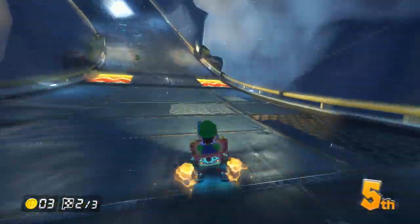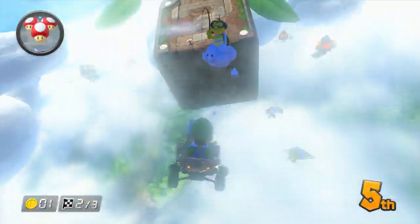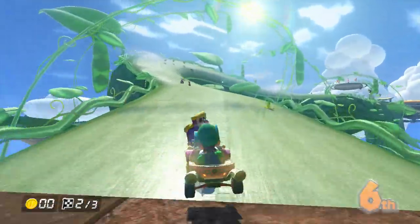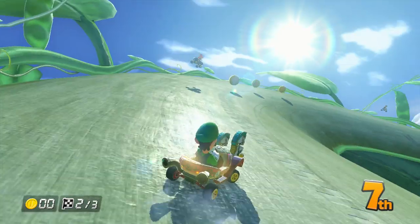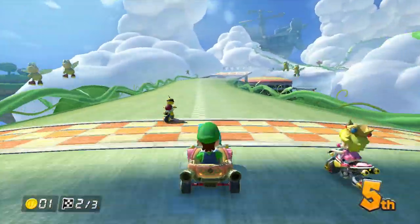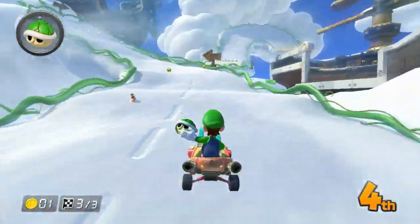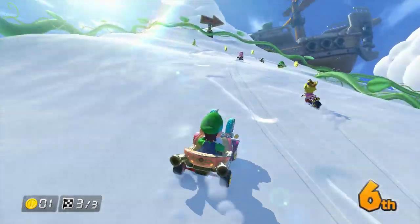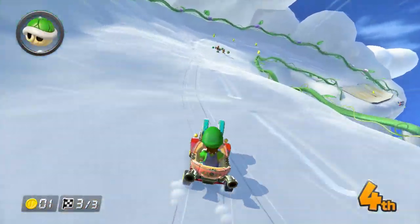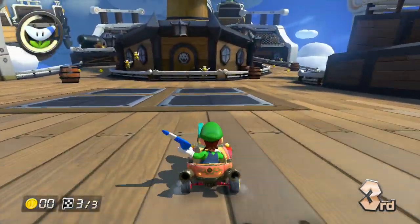Did Wario just get electrified? He sure did - he got his just deserts. I avoided one lightning bolt, just to get hit by another. And now I have a measly banana peel. I think there's a banana peel on that shortcut. Can't quite see how far ahead everybody is. Boomerangs - these should open up some barrels for me, shouldn't they? Invincibility - stay away.